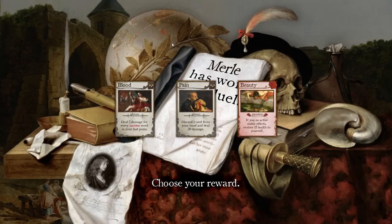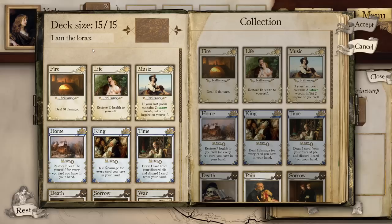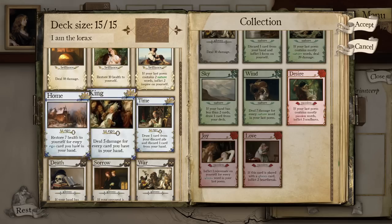One out of three cards — I feel like I care more about this. We can steal Pain? This is just good, especially since we have Sky. Seven damage for every passion word in your last poem? Nah. Beauty is good, but Pain is just — this card is busted. I am the Lorax, and I am in Pain. We definitely keep both of those.